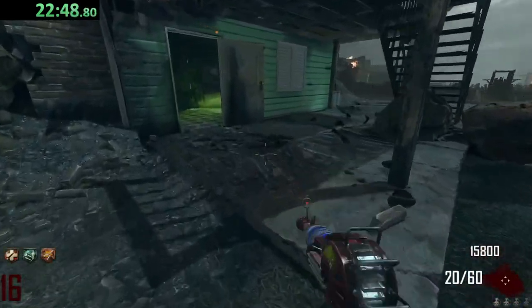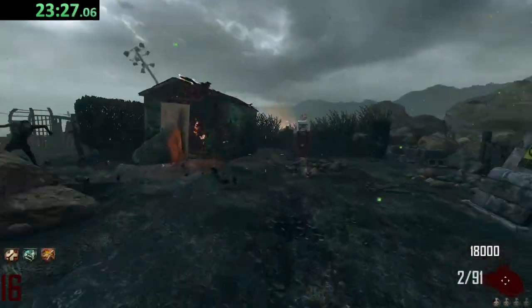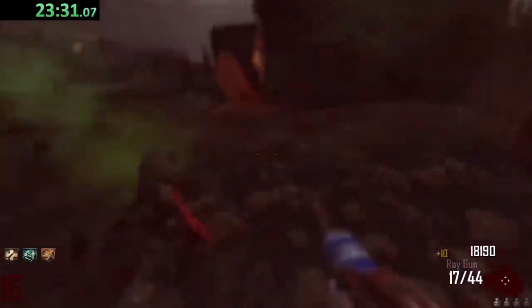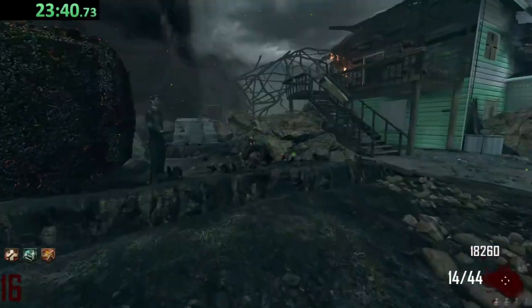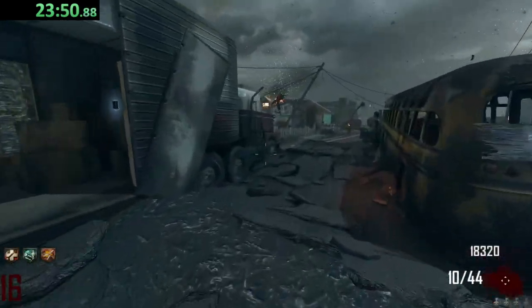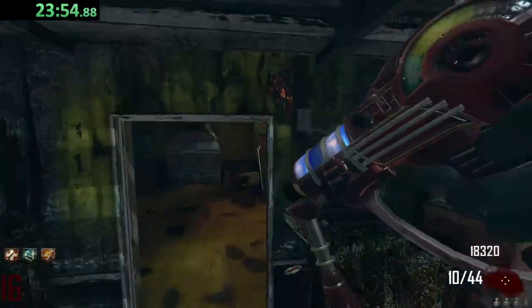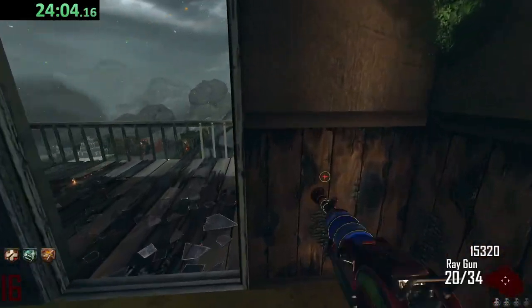This is getting very stressful — I do not like this whatsoever. Oh yes, Speed Cola is dropping! Okay, we just gotta survive — that's all we gotta do. Where is it dropping? Please be nearby. That does not sound like a drop nearby. Screw it, we're going out. It's not there — please be right here. It's upstairs! We're going for it. And we buy Speed Cola and end the time now.